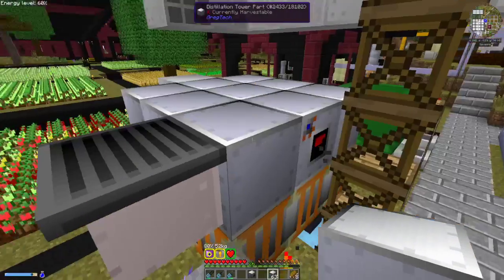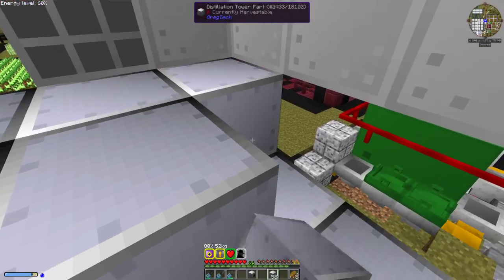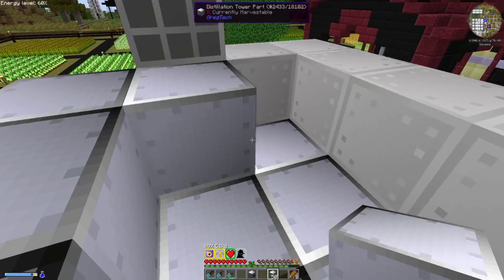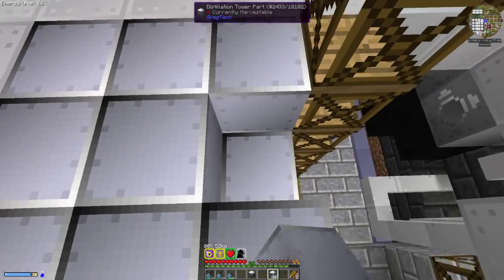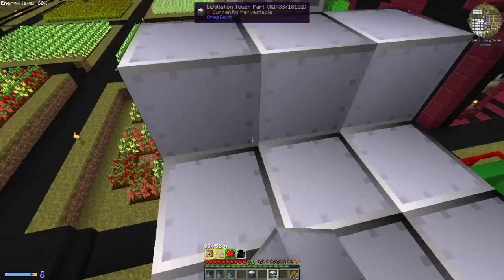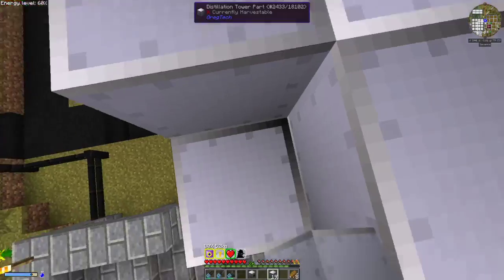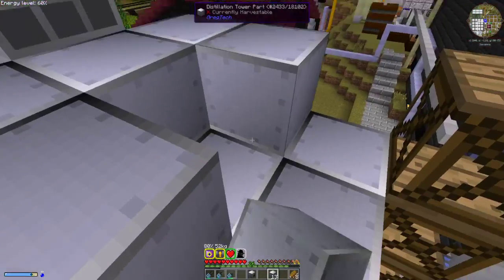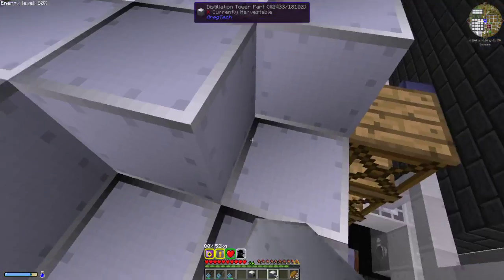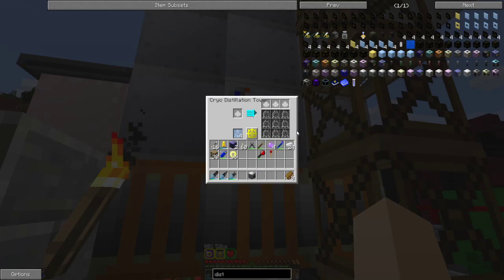For the cryo where you need air, you cannot put the vent on the parts as they are not tile entities — you'll need to put them on the pipe. Then all of your outputs go straight up the very back where you see this pipe sitting here, and you'll notice these holes will form — that is your auto output. This one is now running.